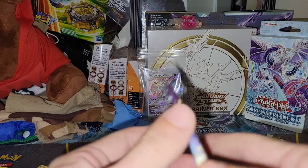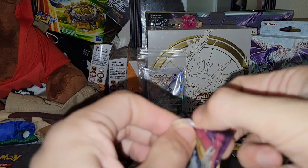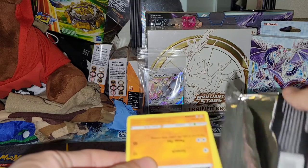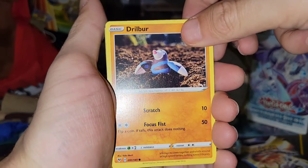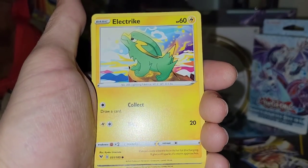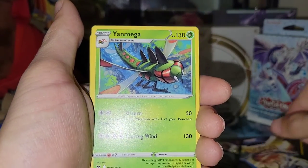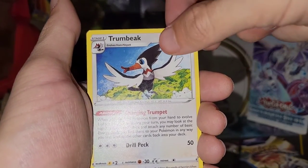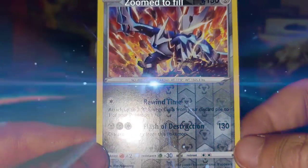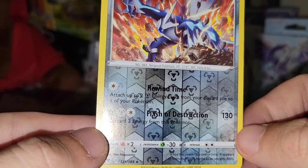Now we're on to the Vivid Voltage pack from the Dragapult box. This set is actually really good — it has the Pikachu V-Max Gigantamax on the front. We got a Drillbur, Wailmer, Cotter, Clawopus, Electrike — ooh, a Dialga! I've never pulled that one out of here. That's one of the gods. And a Jynx. At least we got a Dialga. Trumbeak and a Nessa. Crackle Rock — I'm going to keep this code guys. Dialga's ability: Rewind Time — attach up to two Metal Energy cards from your discard pile to one of your Pokemon. Flash of Destruction: 130 damage.